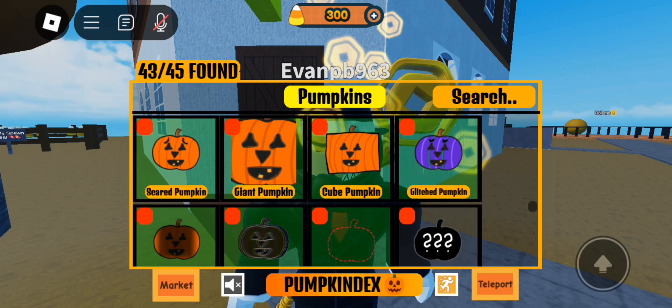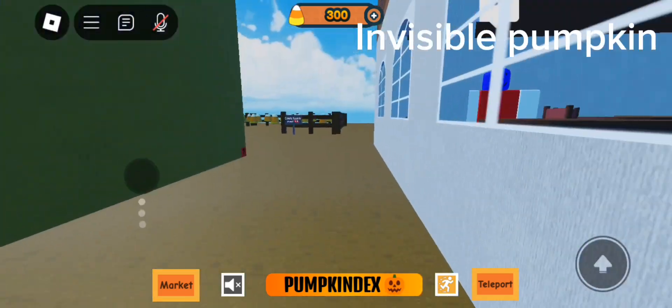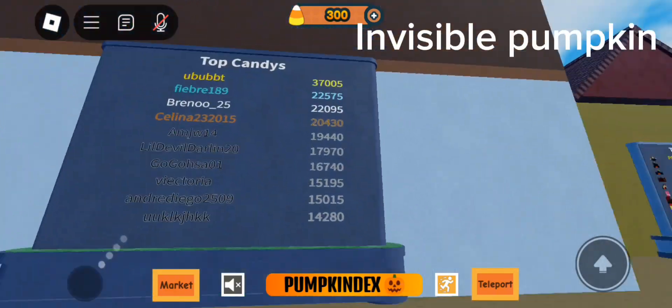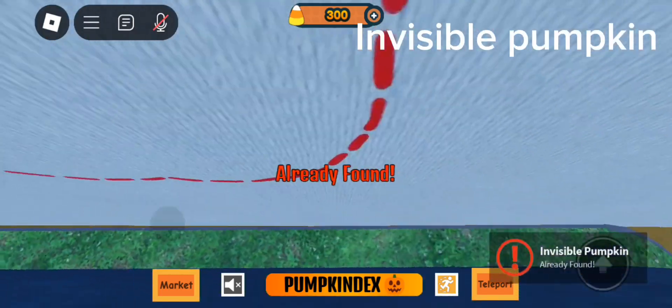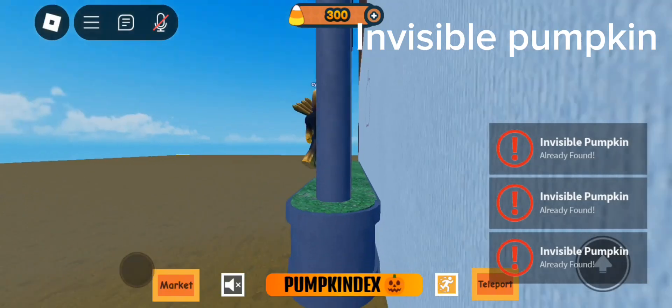Moving on to Invisible — this one honestly wasn't that hard to find. Invisible is over here behind this board. It's the newest board, 'Top Candies.' You can find it right behind this board — here it is, right behind this board.